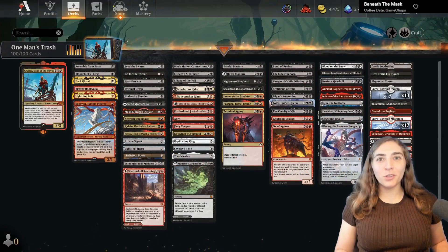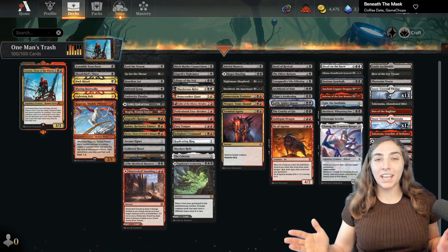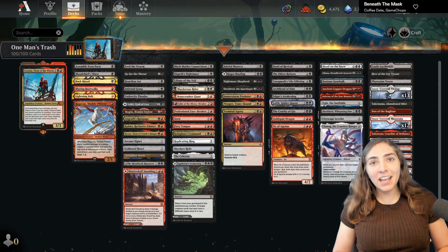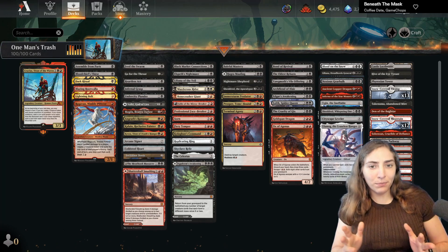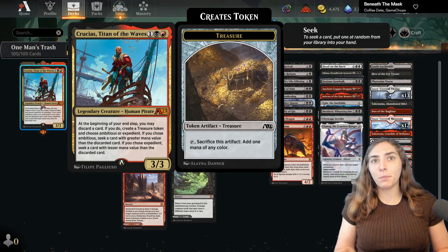Hello everybody and welcome to Brawl Stars. I'm Amy the Amazonian and today I'm playing one of my favorite decks, Crucius Titan of the Waves. This deck is very good, very fun, very strong, and one of the most mid-range experiences you can have. It has a serious reanimation theme to it because Crucius is good at putting cards into the graveyard.